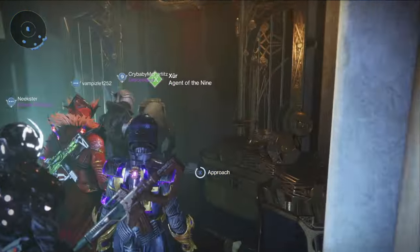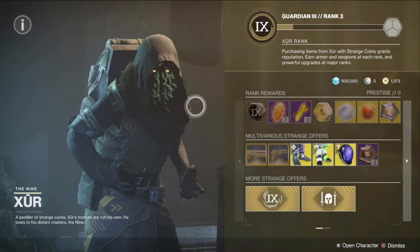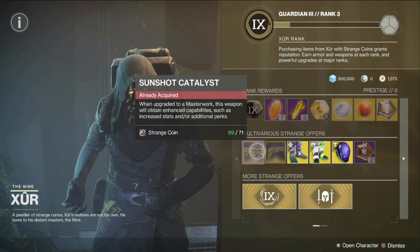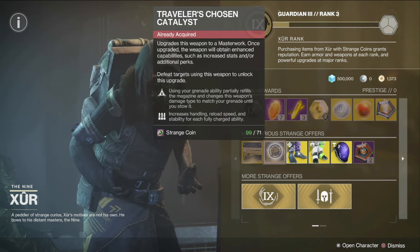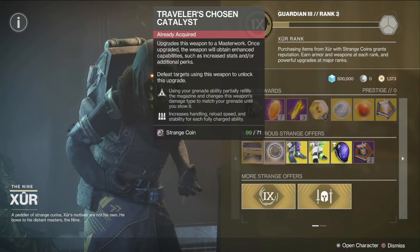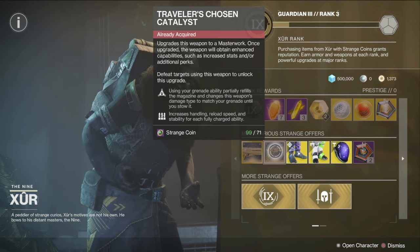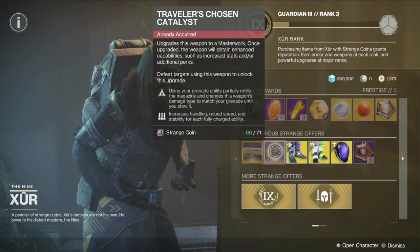He's selling two catalysts this week. He has the Sunshot catalyst, which I recommend picking up because Sunshot is amazing. You should also pick up the Traveler's Chosen catalyst, because it has Osmosis — using your grenade ability partially refills the magazine and changes the weapon's damage type to match your grenade until you stow it — and Surplus, which increases handling speed, reload speed, and stability for each fully charged ability.